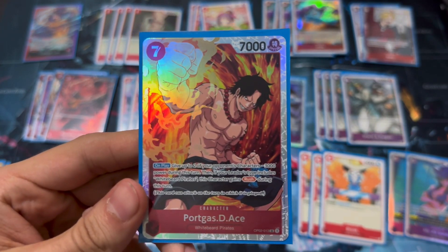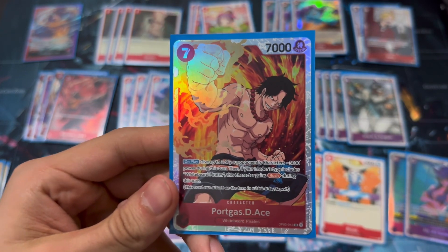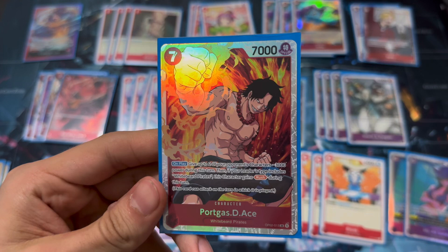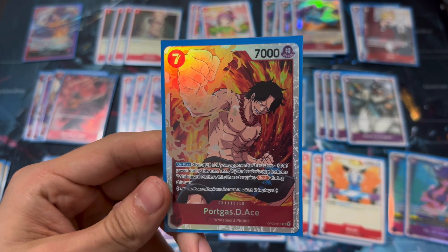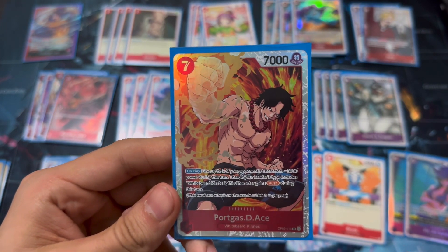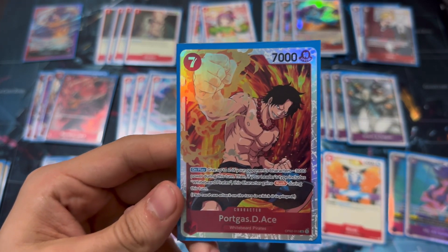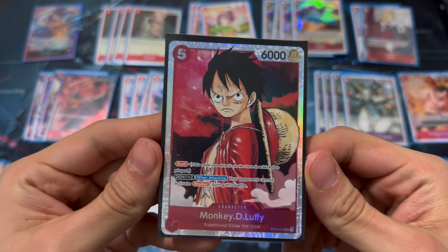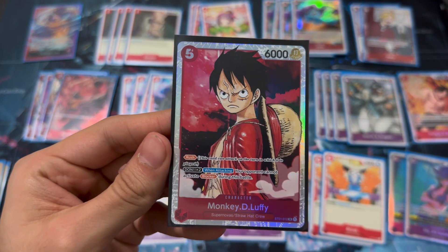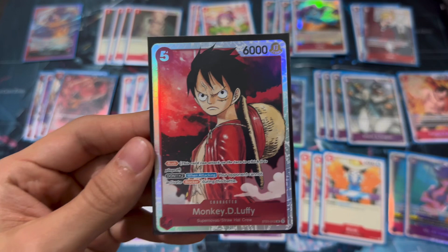The last character card is Ace. He does minus 3,000 power to two of your opponent's characters on play, which is really good, and then 7,000 attack the next turn. Unfortunately he doesn't gain rush since you're not a Whitebeard pirate leader, so he's just there for the on-play minus 3,000 — then use the leader's effect to bottom deck something that originally had up to 6,000 power. An alternative is the five-drop Luffy, who gives rush and with two Don lets you ignore blockers for a final game strike.